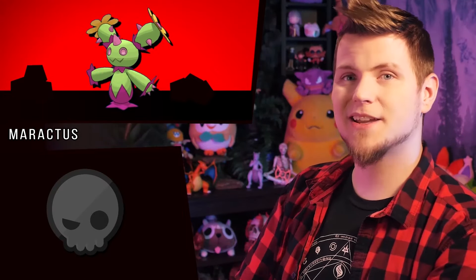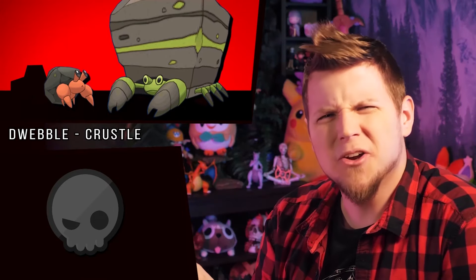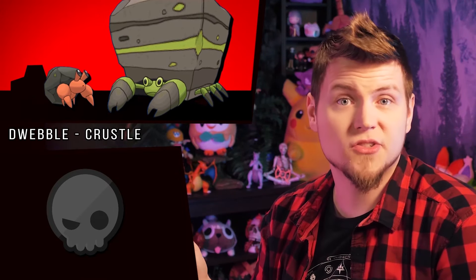Maractus! Cactus flowers come in yellow, and some cacti have fleshy parts that are pink, like the hot pink moon cactus. Dwebble barely changes at all, but Crustle is very green now, like the green-legged hermit crab.